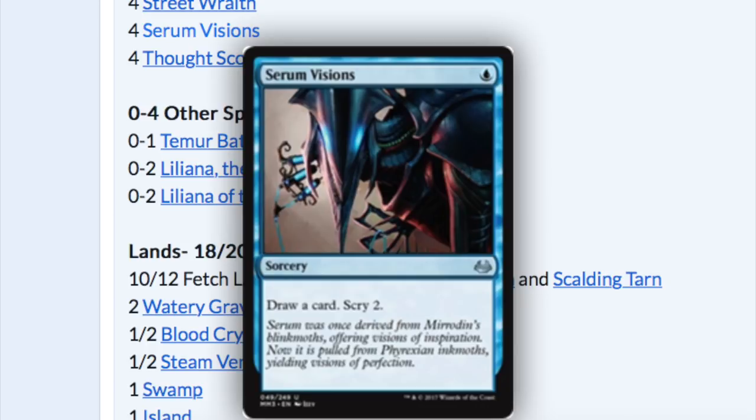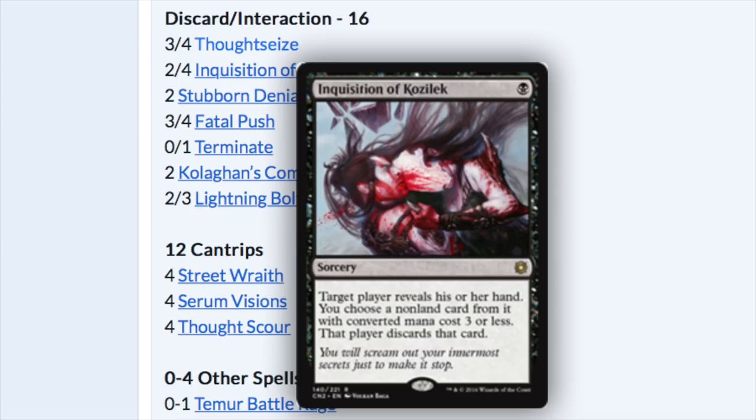I'm intrigued by the financial history of Death's Shadow — it was bulk for a very long time. And the deck you're seeing right now is actually not the stronger version, because they banned Gitaxian Probe. The deck was slightly better with Gitaxian Probe; this is a weaker version, but still the tier 1 dominant deck in Modern. I don't know why no one figured it out until much later. Maybe it was Splinter Twin keeping it down, or the Eldrazi Winter — something kept this deck down because all the pieces already existed. Fatal Push is a new card but it didn't really need Fatal Push — it would rather have Gitaxian Probes in that slot.